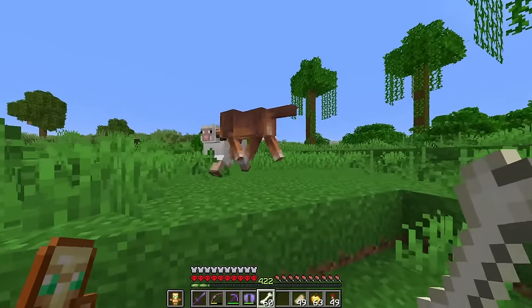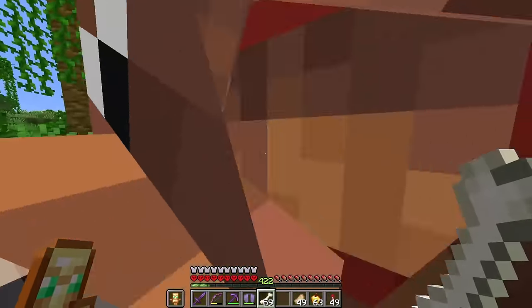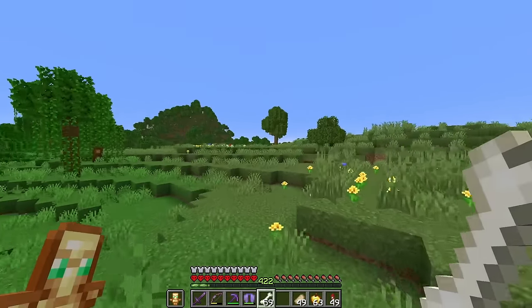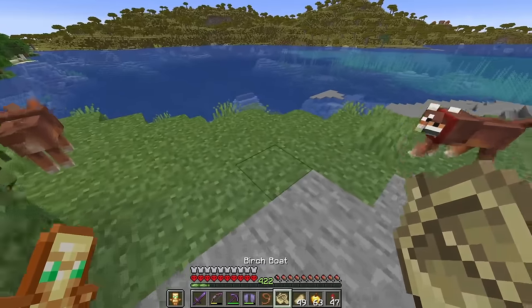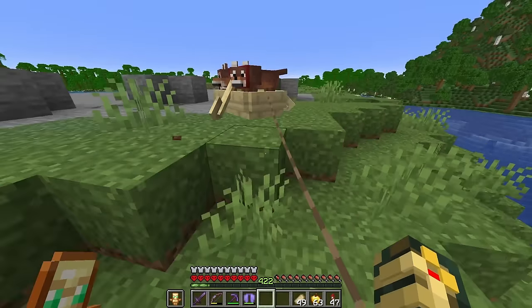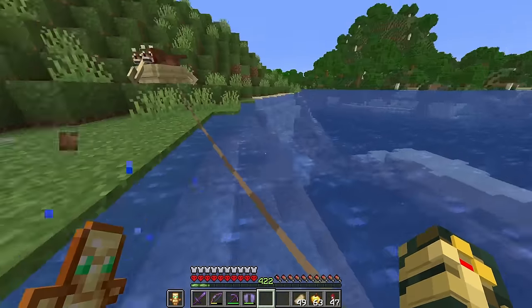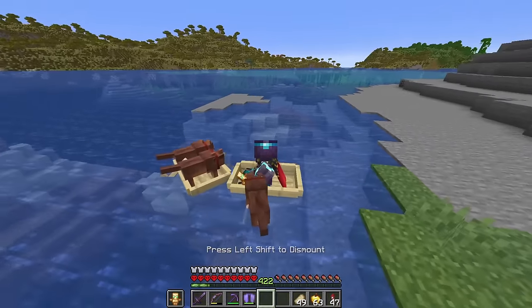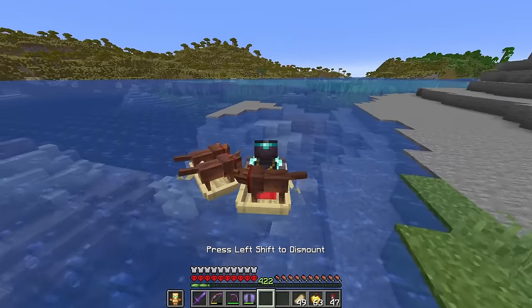All right, we have a savannah biome right next to us so we're going to see if we can find an armadillo and another wolf. Check this out - we got ourselves a massive body of water. Throw down a boat, wait for our doggos to get in, lead it with a lead. Can I pull this on land? Oh my gosh, you can pull a boat on land! And now all I gotta do is get into another boat and hopefully this guy will just get in.